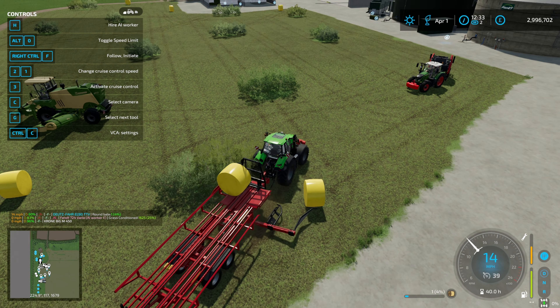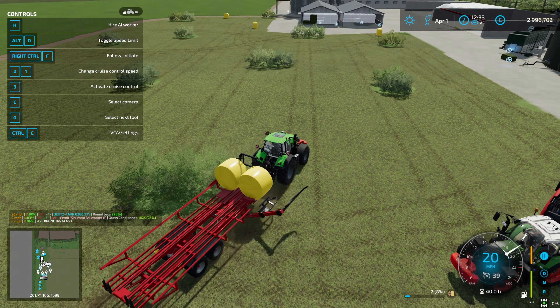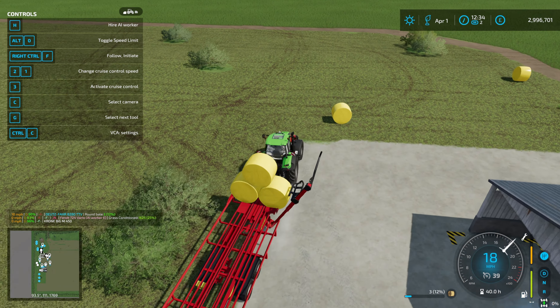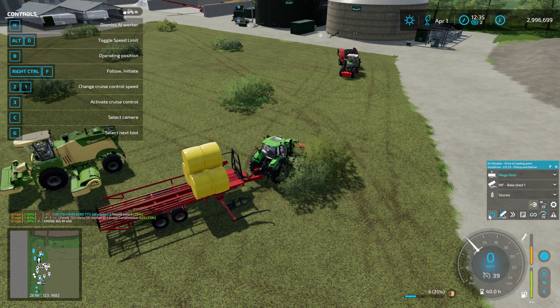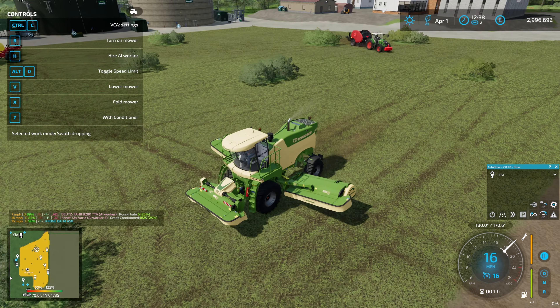I'm still pondering selling off the beef cattle and opening up that field for grazing dairy cows. I don't think the beef are going to significantly change the outcome of this farm — we're just leaving them in the field to graze. So I'm thinking I might sell those off and turn that whole field plus the field behind the cow shed into a big pasture for dairy cows, which will help with the insane amount of feeding I have to do.